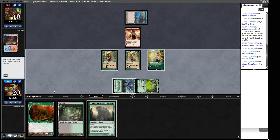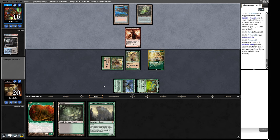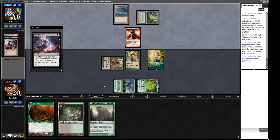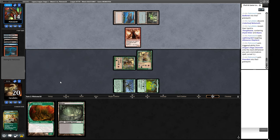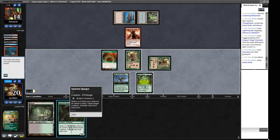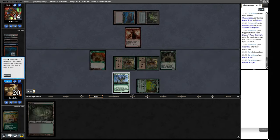We go to attacks and bash for two. In two turns we can hard cast a Cratehoof. We can also turn our Allosaurus Shepherd into a 5/5 and attack for more. But they're going to bolt our Allosaurus Shepherd — we are not attacking for seven. So they're going to attack for one. Quirion Ranger — this is basically free to cast for the purposes of what our Cradle taps for. The Cradle taps for four mana, that's five — let's make it as big as we can. We go to attacks and bash for six.